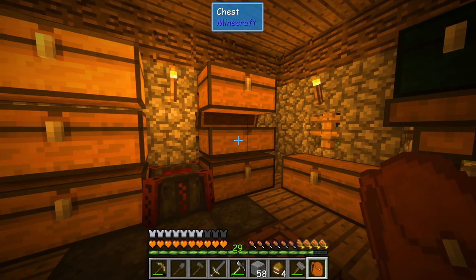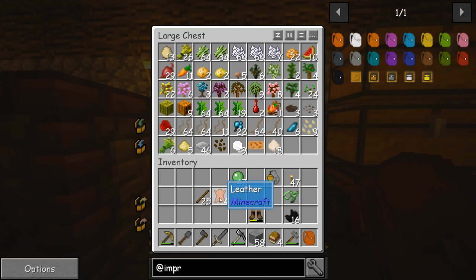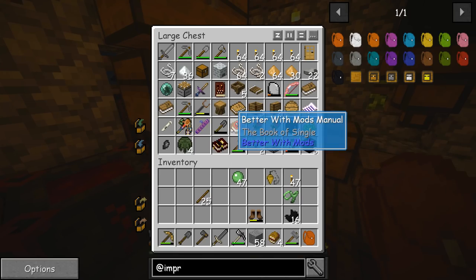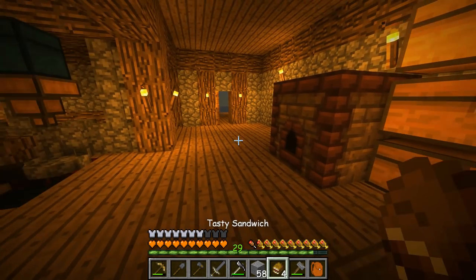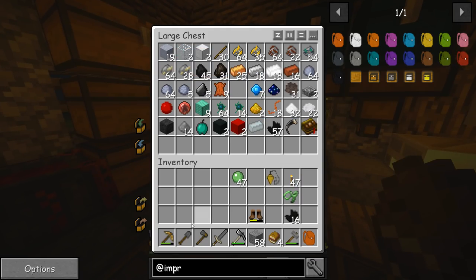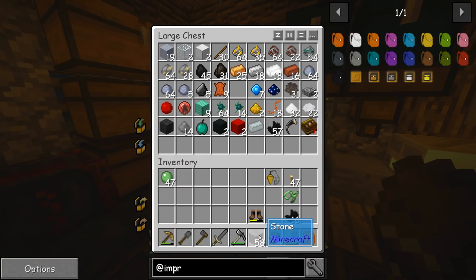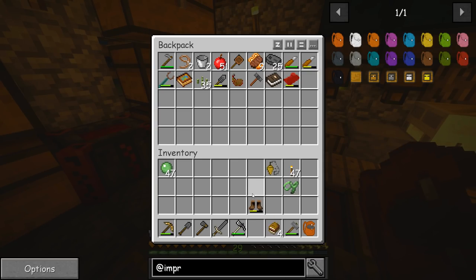We don't want to take anything into the Between Lands that we don't find precious, because the Between Lands does change things. It basically makes all your food inedible, so we don't want to bring any kind of food — we're gonna have to find food there. Tools all get kind of wonky when you get there, so I don't even know if we should bring these tools. I know their stats get reduced, so that might not be a good idea. Some people were saying the Tinkers' tools aren't affected; some were saying just don't bring anything to be on the safe side.